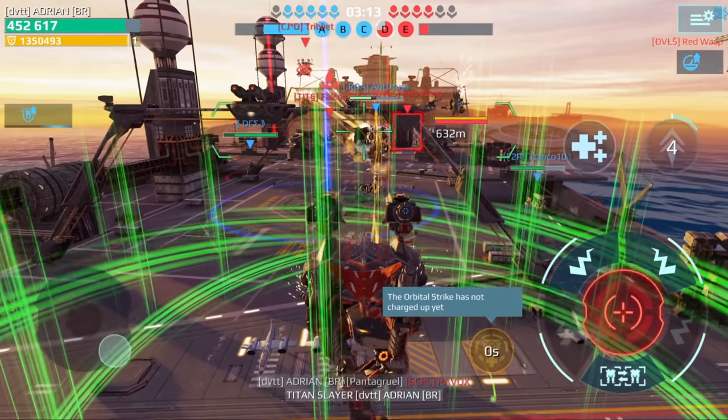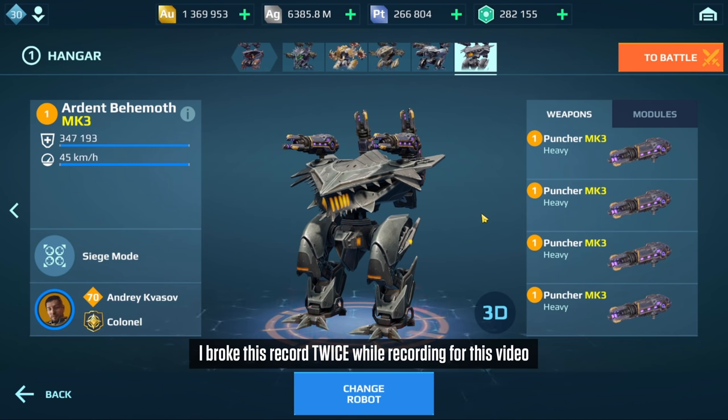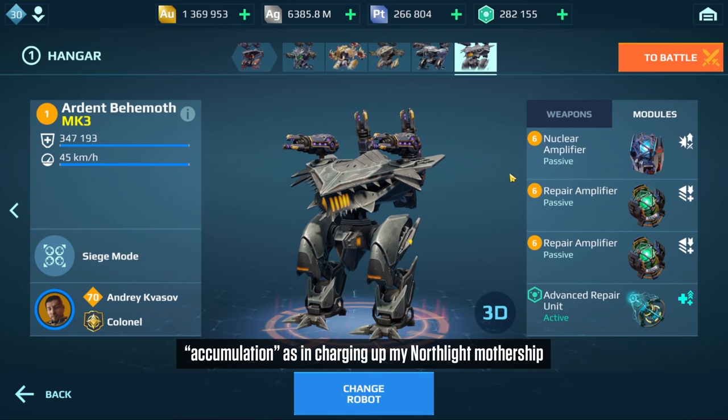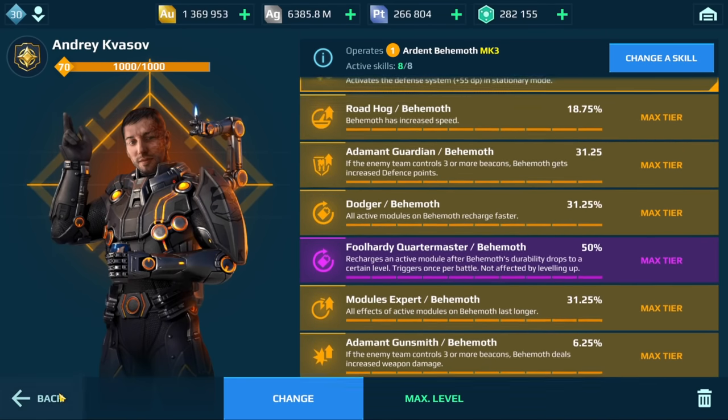We got that Titan Slayer. A lot of players have been noticing, especially when I'm live streaming - I'm in my Behemoth or my Alming and I have this Aegis Shield with over 1 million in health. I've actually reached 1.3 million and I'm trying to get to 2 million. Basically what I'm doing is using a particular build which can build up that accumulation really quickly. The Behemoth Punches is one of them.